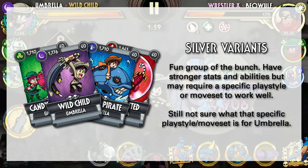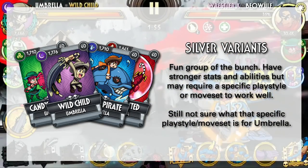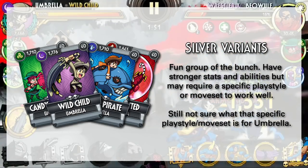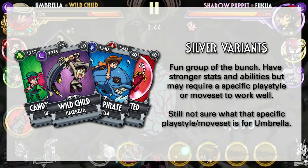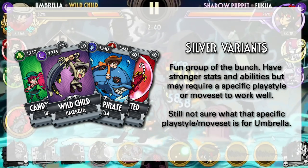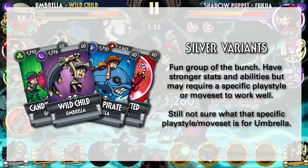Coming up next are the Silver variants, and they are usually the fun group of the bunch. They typically have stronger stats and abilities and have a higher chance to be good, but might require a more specific kind of playstyle, moveset, or support to actually work well in late game. Umbrella's Silver variants are no different. While that specific playstyle or moveset are still largely not known, most of her Silver variants are definitely on the fun spectrum.